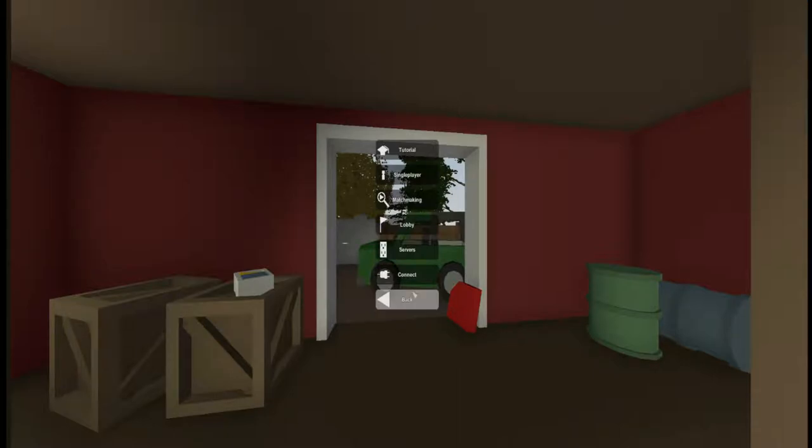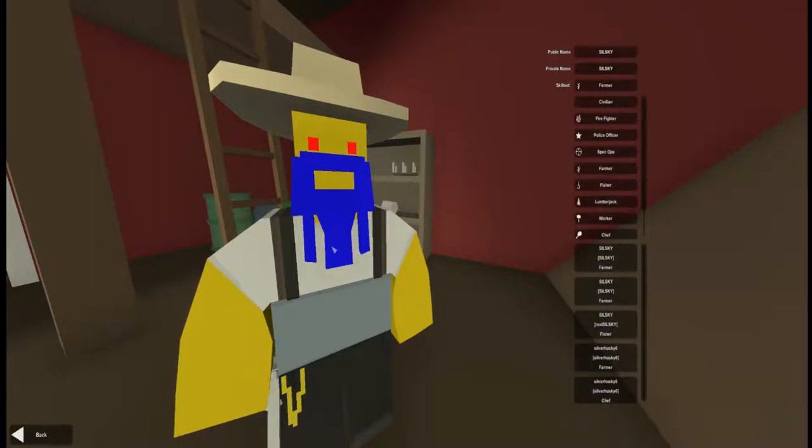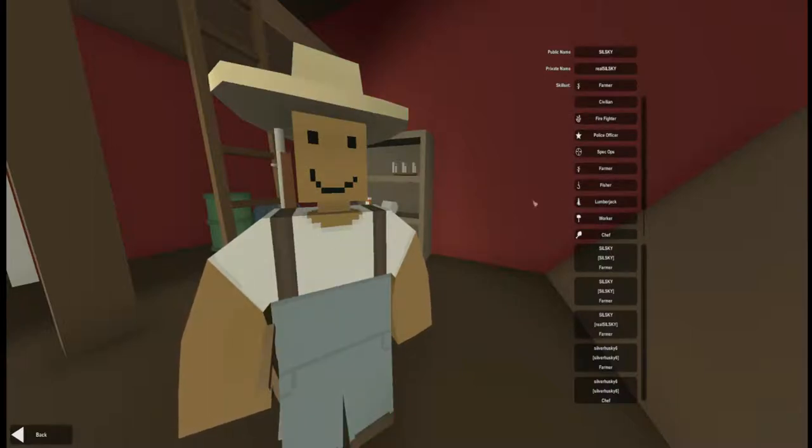Let's go back and set up our character. First things first, let's set up our character. We don't want to be a fisherman. What I generally do is start out as a farmer, because what you want to do in this game — and you'll see as we go along — is find as much food as possible. If you don't find food and water, you're going to run out quick and you're going to die quick. Farmers can plant and harvest food a little more efficiently than the rest of the occupations.